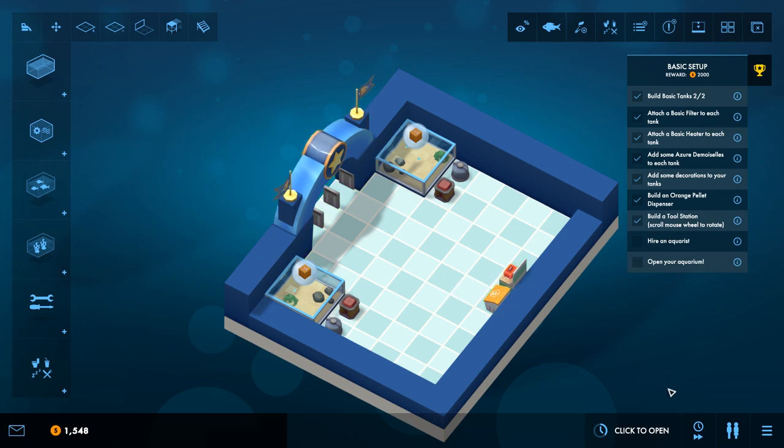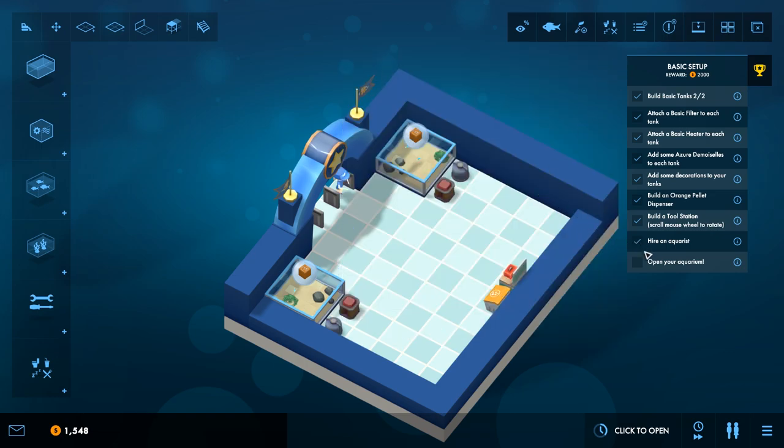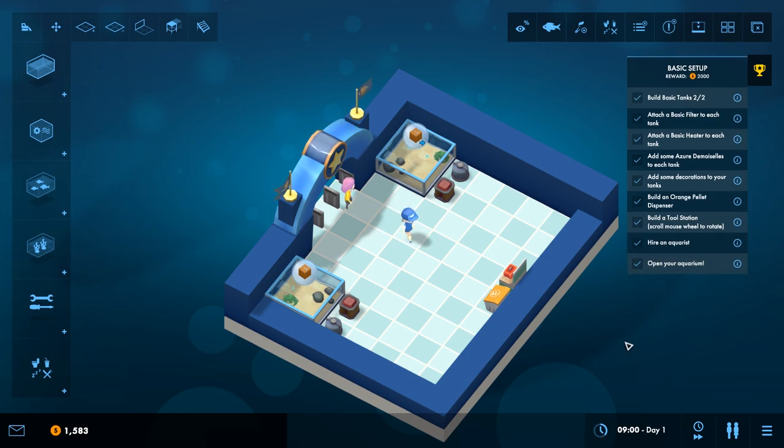Then we need to hire an aquarist. We have Anna or Harry as our two new aquarists. Harry wants $17 per day, she wants $16 per day. He's got a little bit different stats — he's better at feeding and better at fixing. Let's hire Anna here — welcome Anna. We're not going to need both right now, we'll need both eventually. Then we can click to open our very first day of our aquarium — day one.